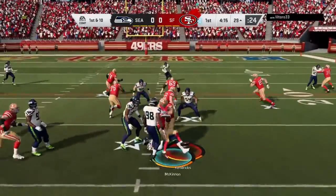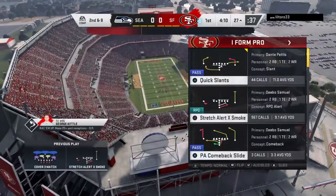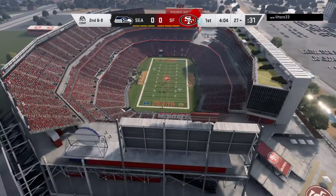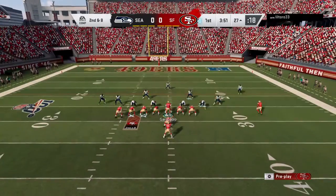Here's Jerick McKinnon on his first carry of the ball game. Michael Kendricks, the linebacker, there to get him down. Not a big run on the first play of the drive, but that doesn't necessarily mean it was a bad play — sometimes you're just trying to settle in, get your guys a little bit of contact, and get things moving.